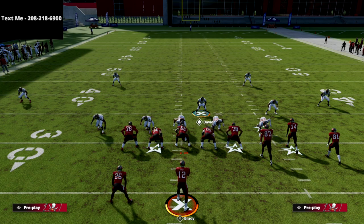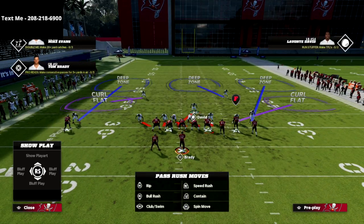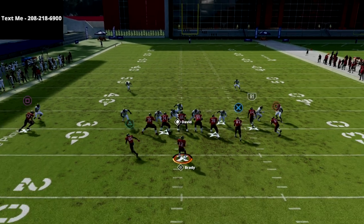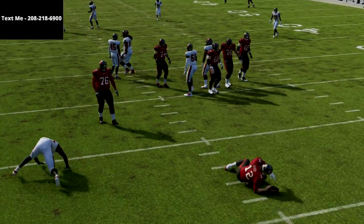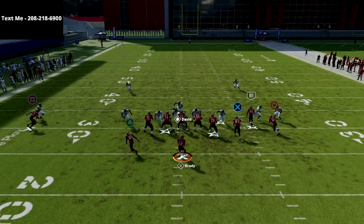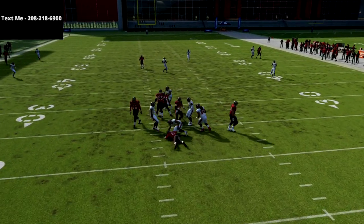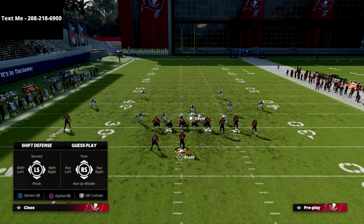This is one of my favorite blitzes — it's really easy to set up. All you've got to do is pinch your defense and globally blitz your linebackers. That's the only adjustment. Watch when you snap the ball: we still scream right at the quarterback. User the linebacker that's backed off and put him right over the left guard. Snap the ball and you'll see very consistent pressure.